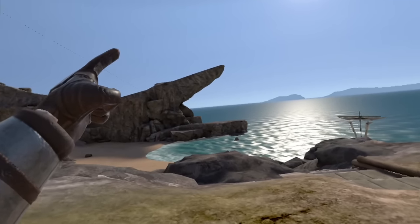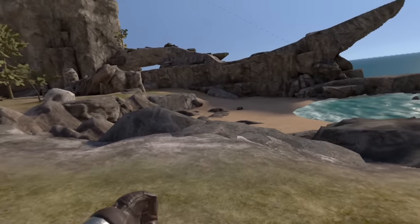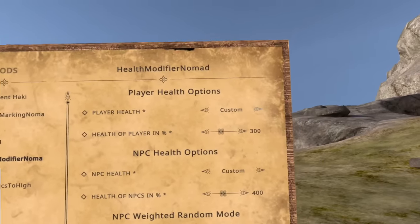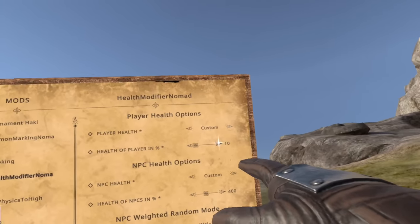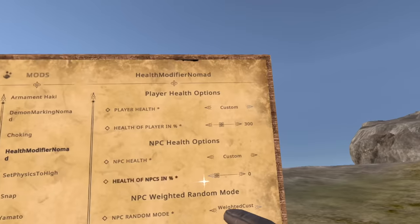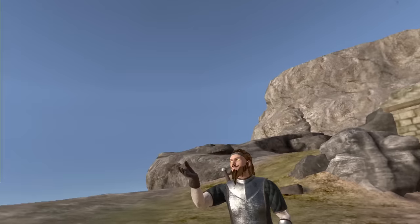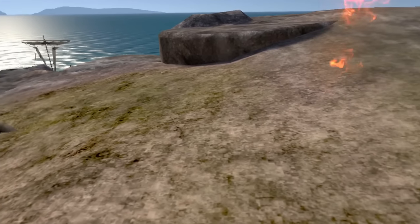Up next, we have a super requested mod, because on Nomad, NPCs don't seem to last long — you stick them once and then they perish. So this one is what we needed. It is Health Modifier by Mishka. If we go into the book, there's a lot of things you can customize. You can set the player's health to super hard mode, set yourself to zero so one shot will kill you, or set it to whatever you feel like. The NPC health can also be customized the same way — set them to one shot kill, or make them impervious to almost all damage. I call upon the powers of the Dark Forces to summon a person, for educational purposes only.